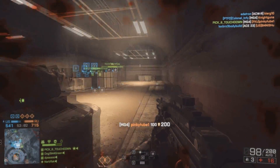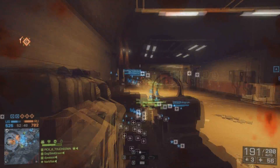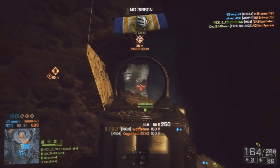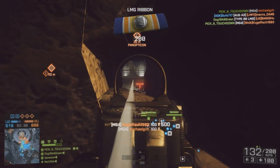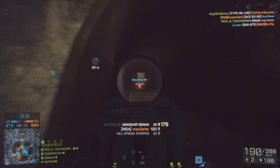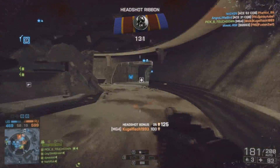Getting started with the stats, this thing is almost an identical copy to the M249 if you've seen that review. The max damage is 25, minimum is 18. The damage drop-off starts at 8 meters and ends at 65. Its fire rate is exactly the same at 800 rounds per minute. Muzzle velocity is pretty high at 620 meters per second. The magazine size is fantastic at 200 and it fires a 5.56x45 NATO round.